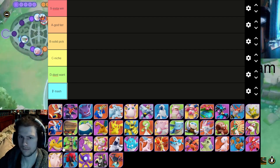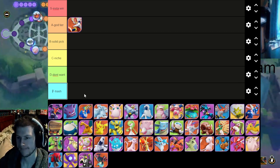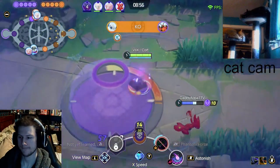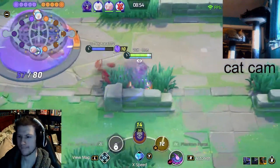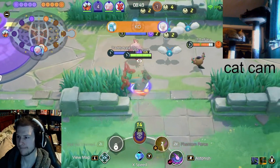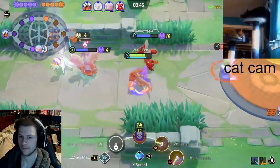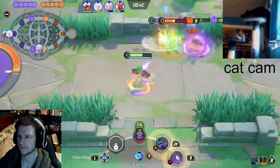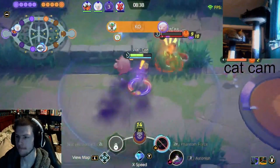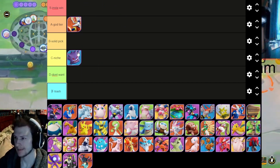Let's start with Cinderace — a definite A tier mon, a god mon, one of the OG junglers and still one of the best. His range is just great, he does crit, his boosted attacks are powerful, his Pyro Ball just recently got buffed. He's got a lot going for him — a favorite jungler pick, good A tier mon.